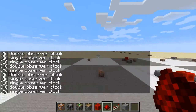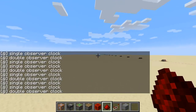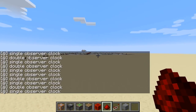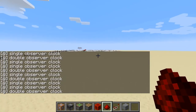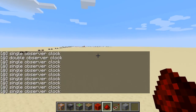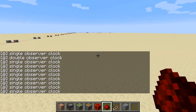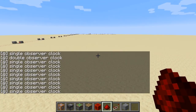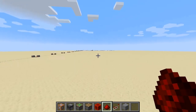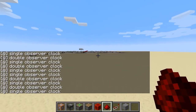Let's move over here until the chunks are unloaded, and then we should see the spamming stop. Yep, stopped. We can see the double observer clock is in there and single observer clock is also in there — and both of them start again.